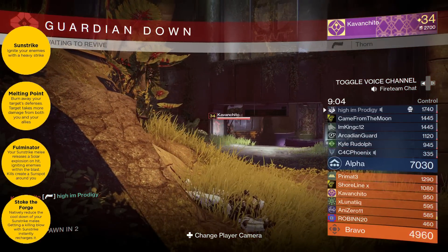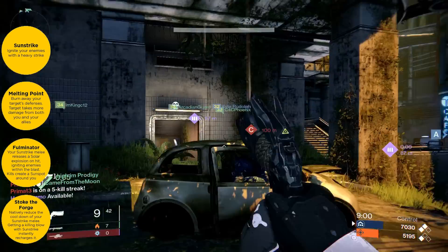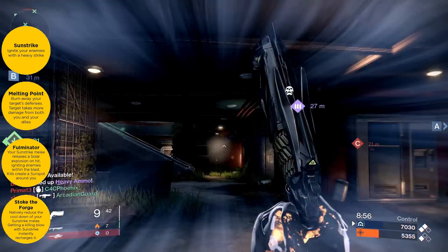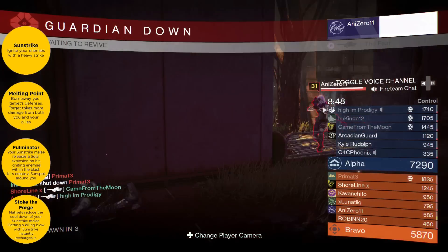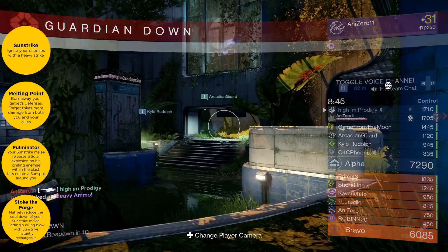Next we have Fulminator, and I believe this is very similar to the Sunslinger's melee — Sun Strike will release a solar explosion on hit, igniting enemies with the blast. So it's going to leave a little burn damage after you melee them.